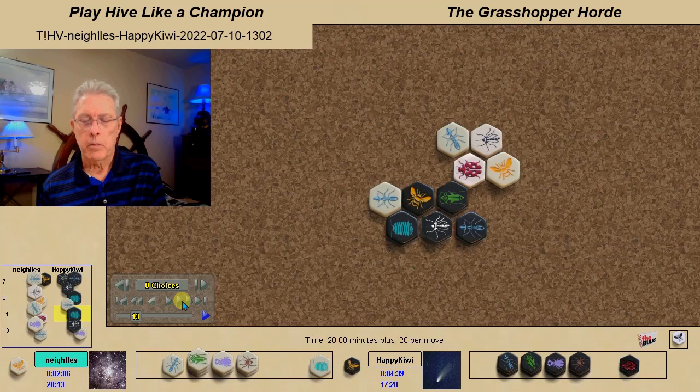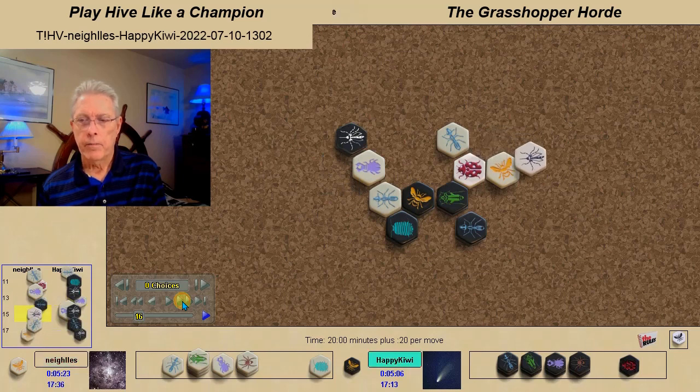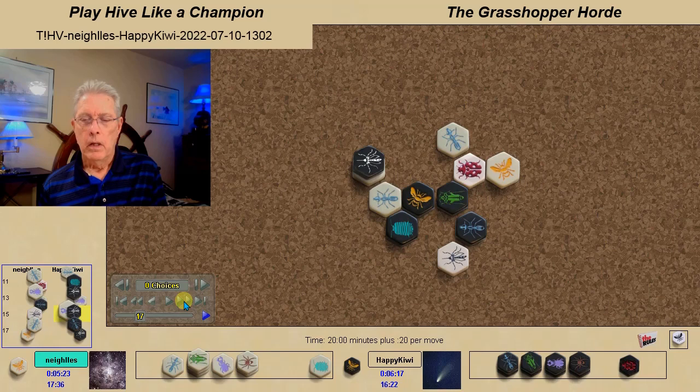The Mosquito warps the Black Pill Bug over into a good defensive position. And here comes Niles beginning the beetle assault. The first White Beetle is stopped by the Mosquito that had ant power. Note how the White Mosquito puts an elbow pin, controlling this possible Black Beetle factory.